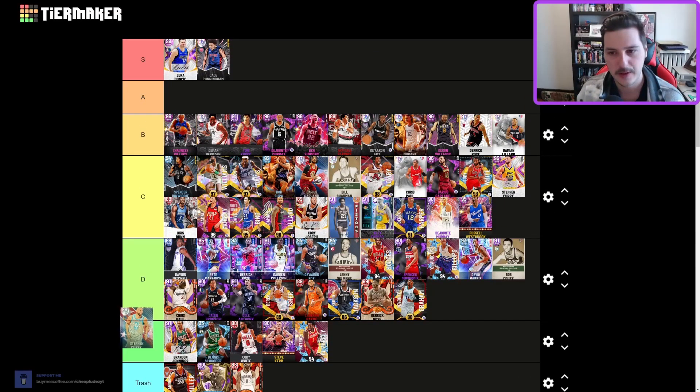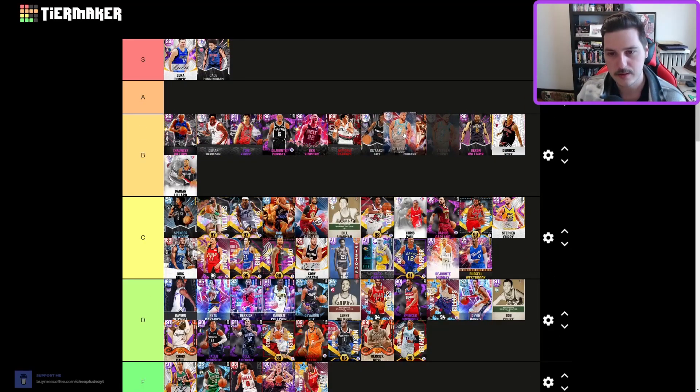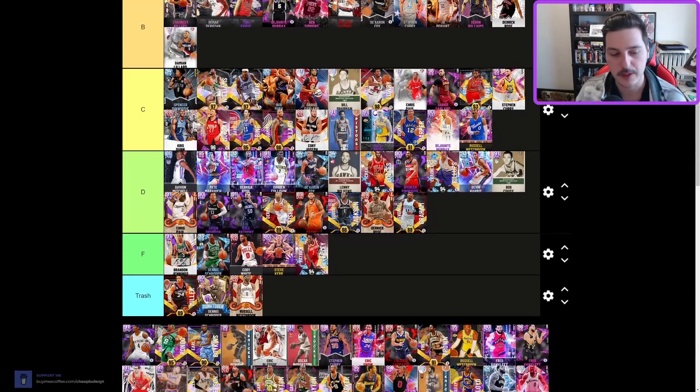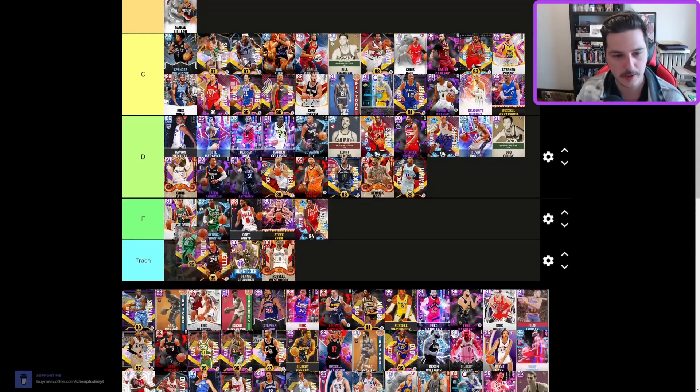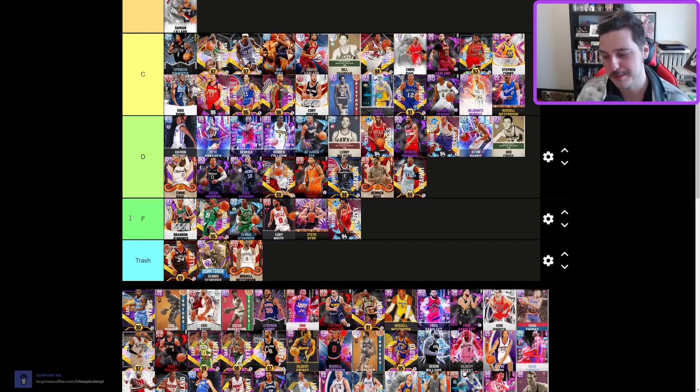Big Steph — still B tier, especially on next gen. He has that Steph leaner and people who are good with Steph are going to be good with Steph. B tier makes sense. Davonte Graham — this one's C tier; I actually really like this card.